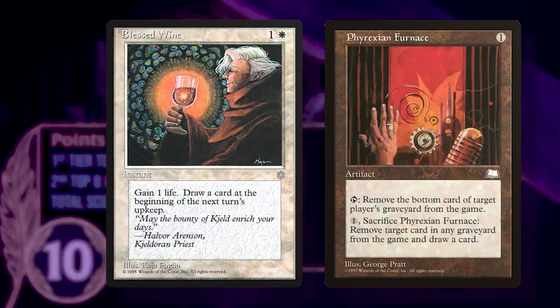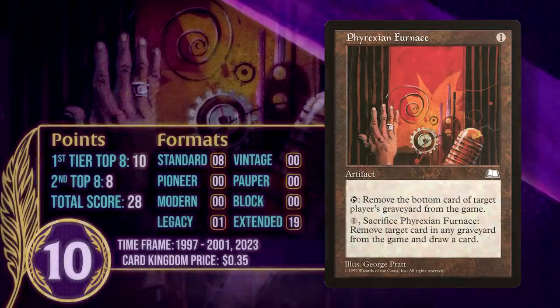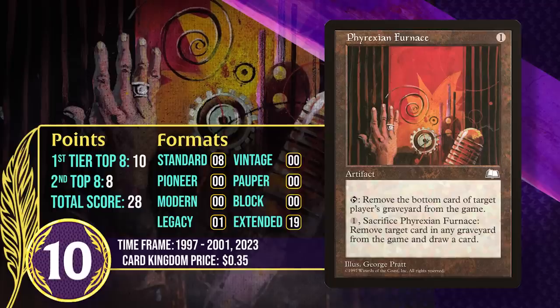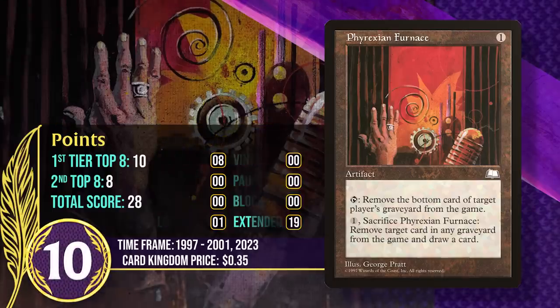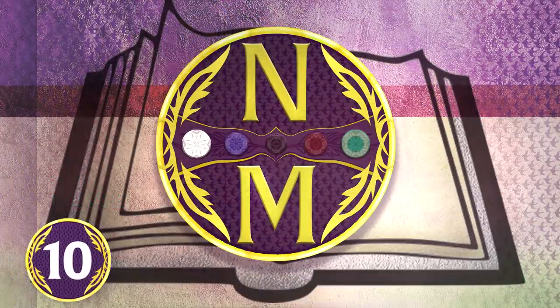Phyrexian Furnace is a graveyard hate piece that can replace itself in situations where you don't really need to hate on the graveyard. One interesting thing about it is that one of its abilities cares about the order of the graveyard, as it can only exile the bottom card with its tap effect. Between 1997 and 2001, it was a nice sideboard card in both Standard and Extended. It picked up its first points in 22 years earlier this year, appearing in the sideboard of a Legacy Delver deck, though there are better graveyard hate options available for most decks.